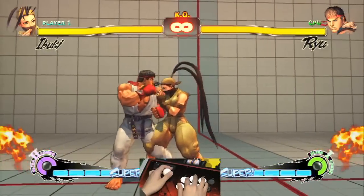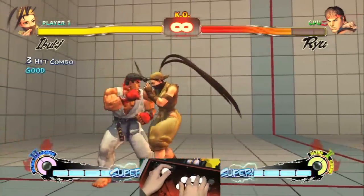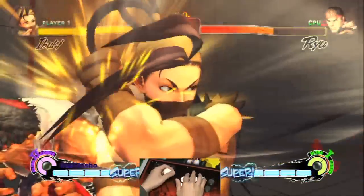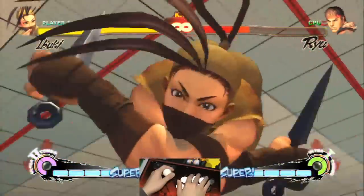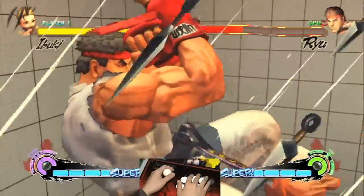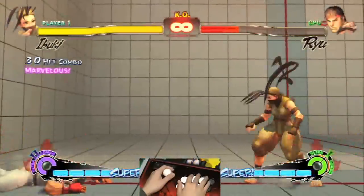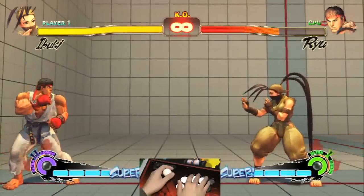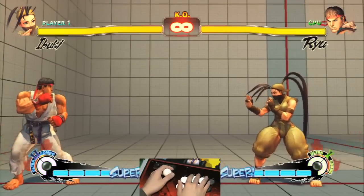Probably the most common way everyone would use is off of her target combo: standing Light Punch, standing Medium Punch, and standing Heavy Punch. You can Super Jump Cancel into the ultra after that. And that's another look at Ibuki, a returning Third Strike character in Super Street Fighter IV.